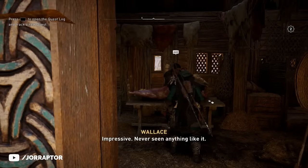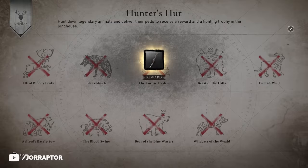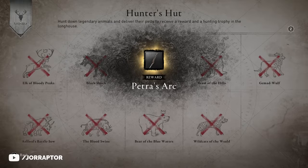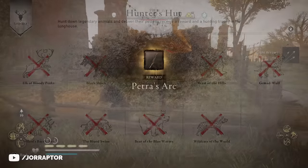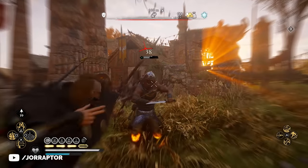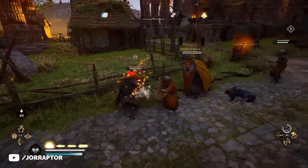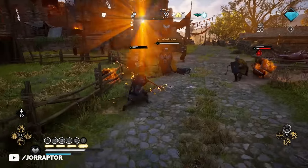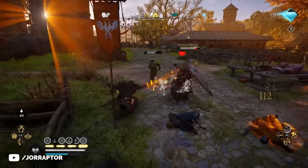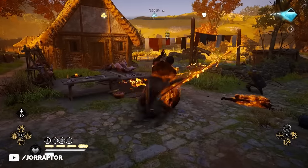The Shadow Strike helix bow has the same perk, but there's no need for it because Petra's bow is easily obtainable — I'll leave a link to all the animals you need to kill in the video description. For light bows, the Spartan bow is still my favorite because it's really fun to focus on dodging to get 30 extra crit chance for 2.5 seconds, which is pretty significant. It's great for using that bow but also for melee-focused builds like the mentor set — just dodge a lot to close the distance and you have way more chance to have crits appear.